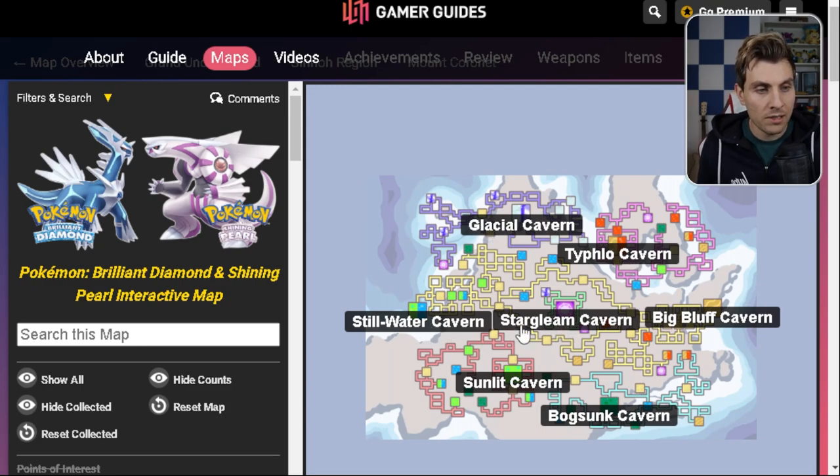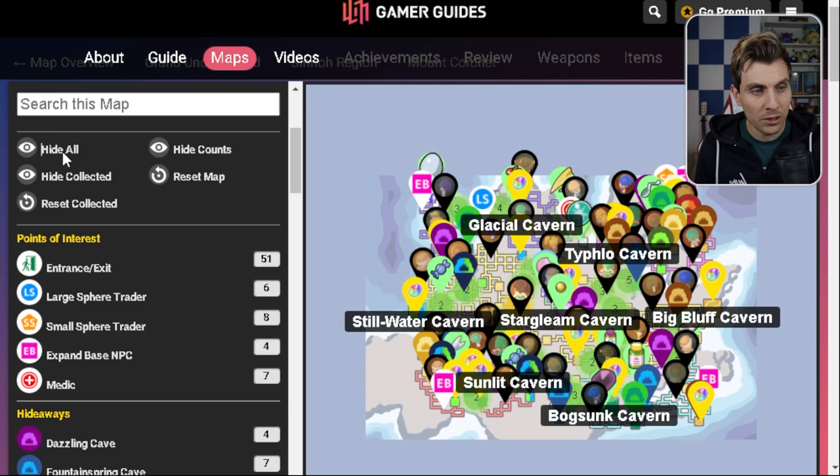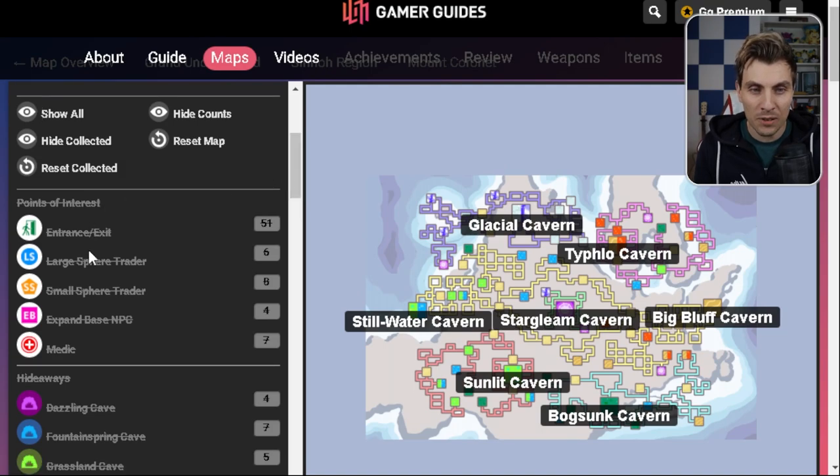It brings you over to this site and you've got a map of the Underground. You've got all the main caverns here — Stargleam Cavern, Stillwater Cavern, all of those — and the different five areas of the Underground. You can use this scroll-down menu here and you can hide all or show all. It's a bit of a mess if you're all zoomed out, but you can see points of interest here.